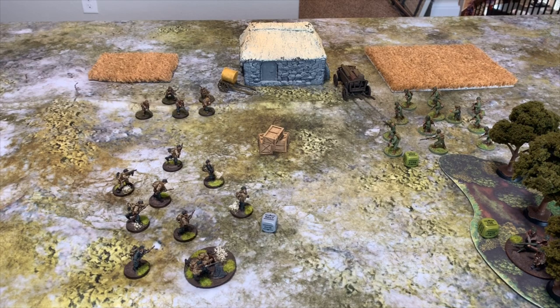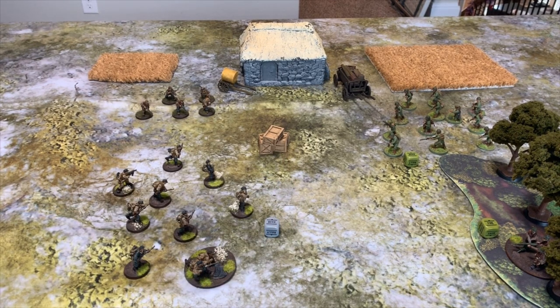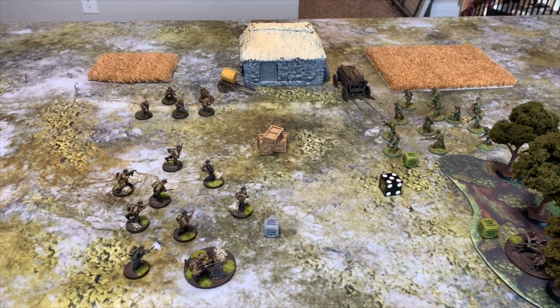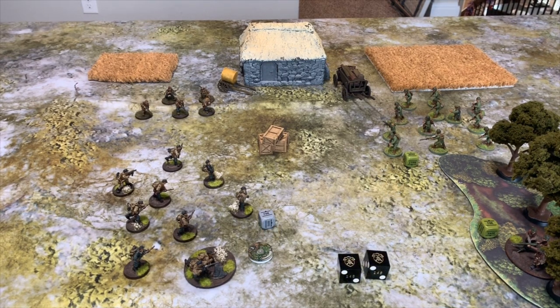For the Down order, if your unit is Down at the end of the turn you can leave it — you'll lose D3 pins so the three pins wash away, but the unit stays Down next turn. This can be very useful: keep them on the board, keep them from getting pinned out, and keep that minus two to hit advantage when being shot at.